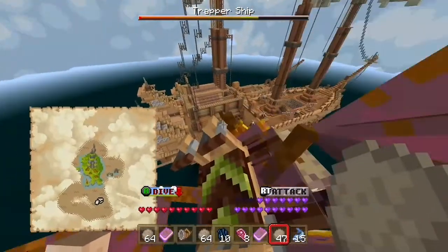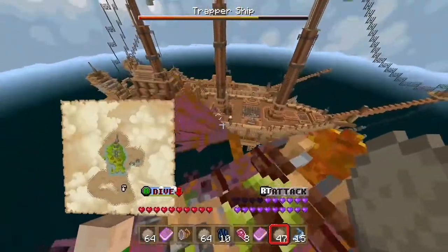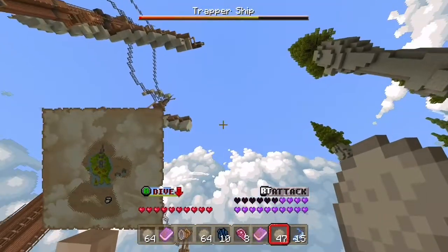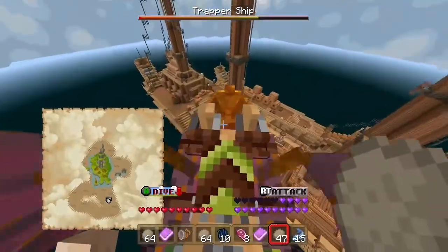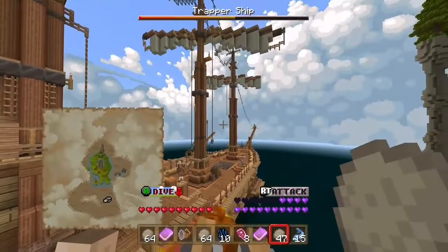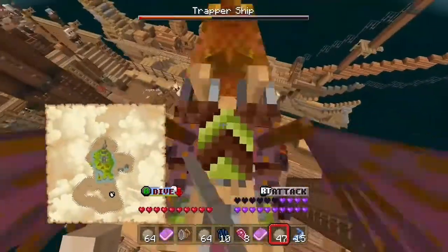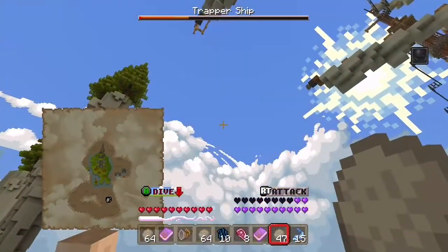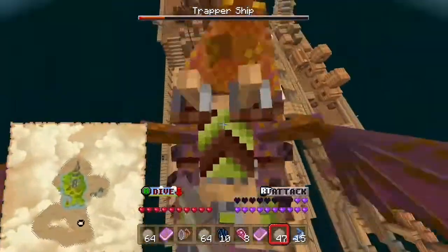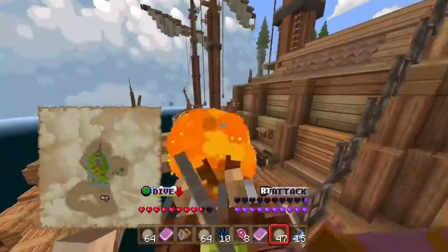I got to get those nets first. Pebbles is getting pretty low. Wait, can you create a name for the Gronkles I tamed? We have to get some trappers without getting shot down. What if Pebbles dies? Can Pebbles die? Pebbles has hearts — Pebbles can die, technically. The bar at the top shows they're mostly destroyed. Let's grab this last one — and boom, the trapper ship is gone!